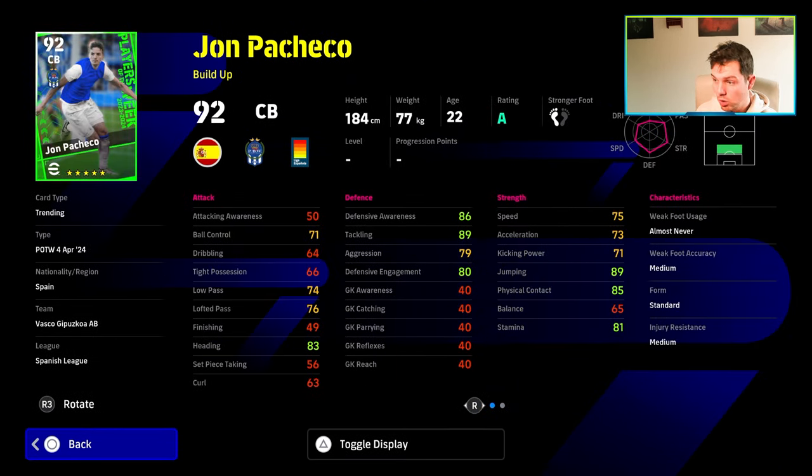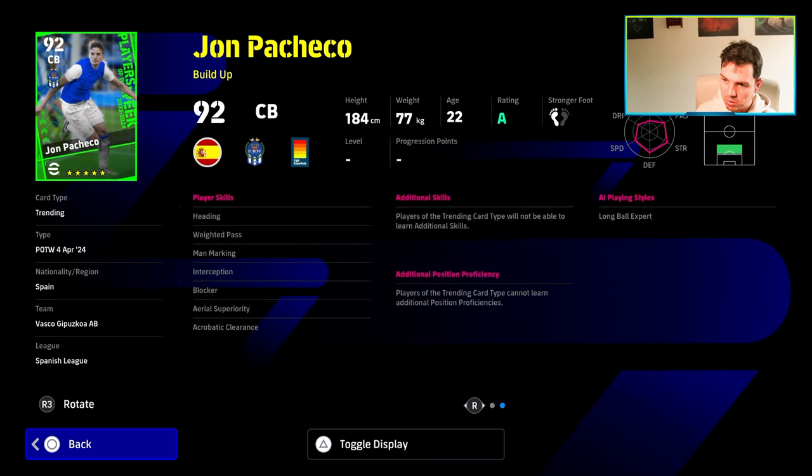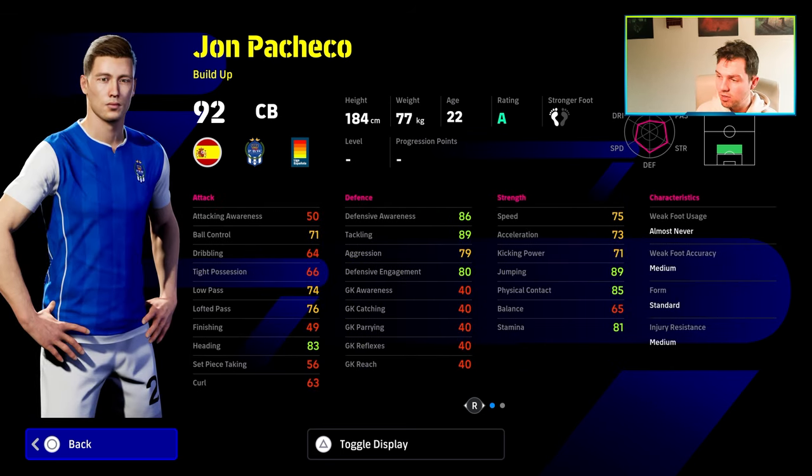You've got Pacheco here — my pronunciations have gone absolutely horrible. He has blocker, interception, aerial superiority, and acrobatic clearance. He's got a standard generic face in the game. Aggression is very low for a build-up CB, but that's standard. Speed and acceleration not too bad, jump and physical contact not too bad, heading not too bad.